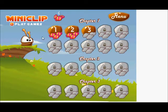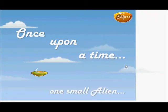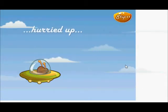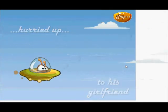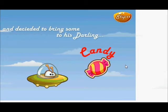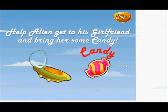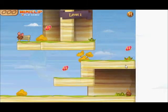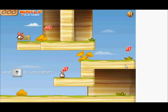So here we are guys, this is Flip and Go and I'll start with level 1. Once upon a time, one small alien. Just hold up to jump, left and right — pretty easy.